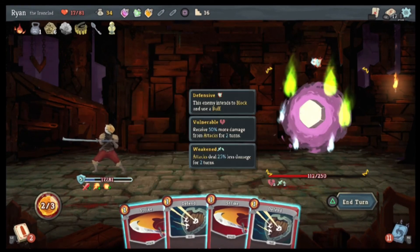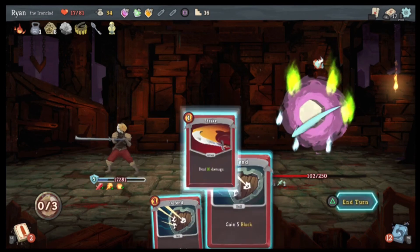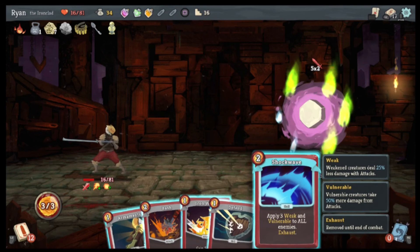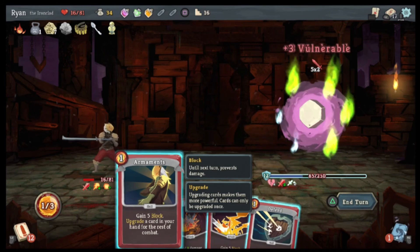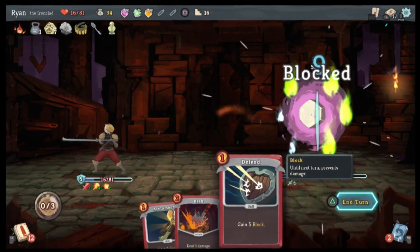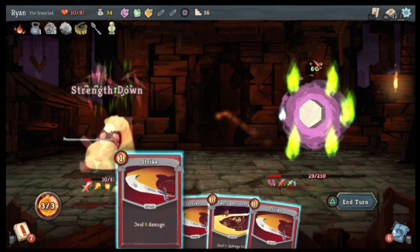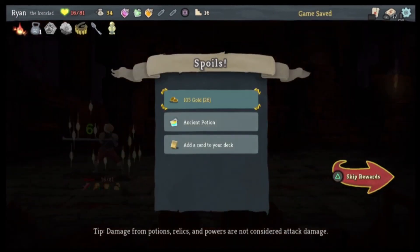What are you planning on doing — you plan on blocking and buffing? I think that's what we have to do. Okay, so you're gonna do six damage to me. Sword Boomerang. Oh perfect — we got through that, barely, but we got through that.